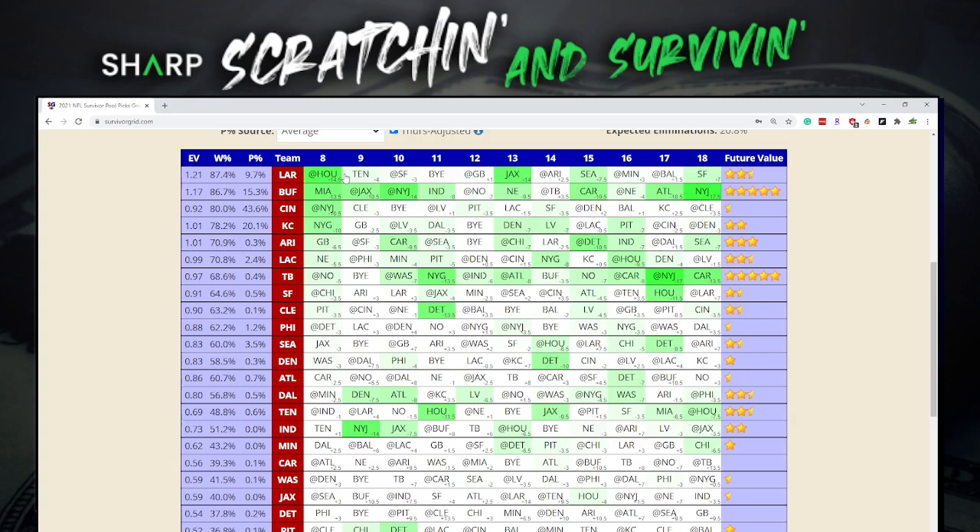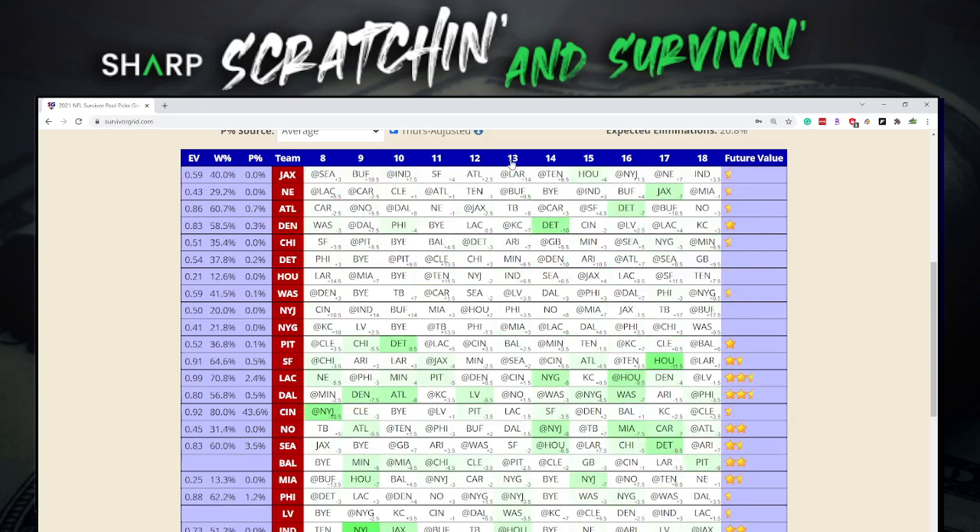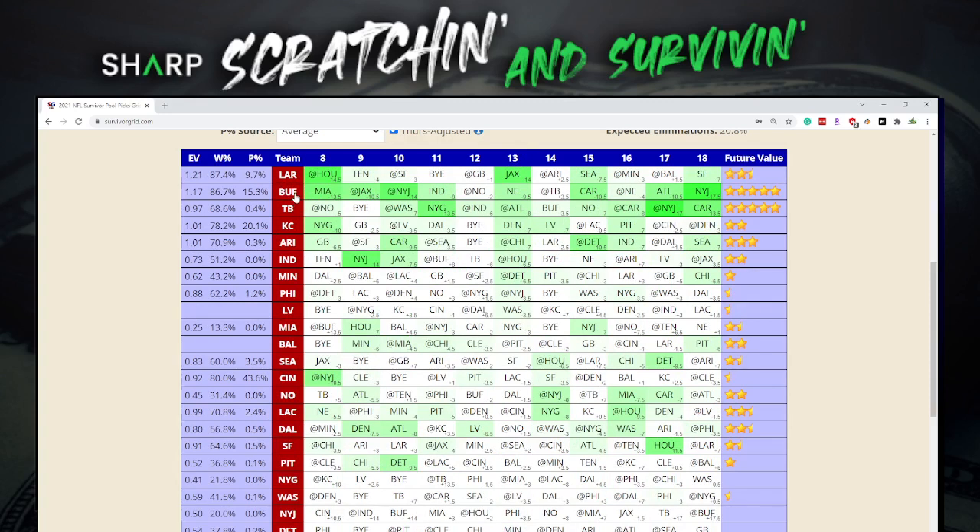In a larger pool with multiple entries, you definitely want some of those on the Rams. You may hold one or two back for the Jacksonville game in week 13, because that looks to be the best game. But you're probably going to have taken teams like Buffalo, Tampa, Kansas City, and Arizona before week 13 anyway. So in a large pool, taking the Rams here in week 8 may leave you in a tough spot for week 13 depending on your remaining teams. But these teams have a lot of easy games in weeks 9, 10, and 11, so we'll likely be using the better teams before week 13.